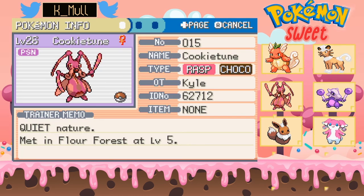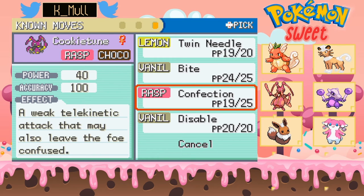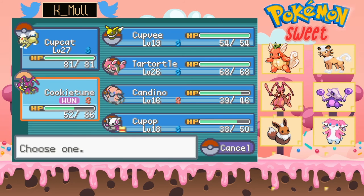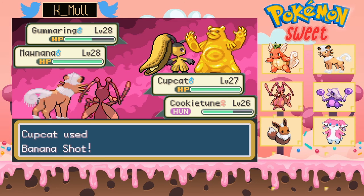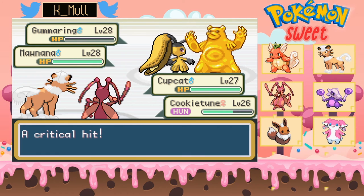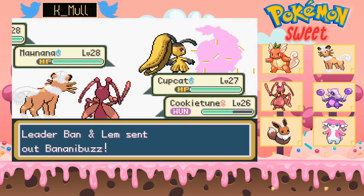I'm just trying to think what would be the best move. Bite is 60, Infection does 40 but seemed to pack a bonus so it probably does more. Bite also has the chance of flinching. Banana Shot should take it down — critical hit, even better! Banana Buzz.